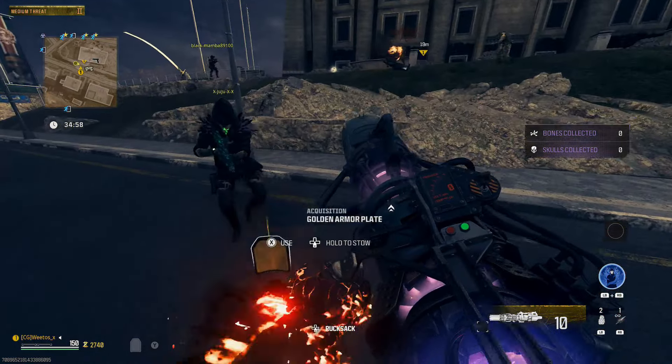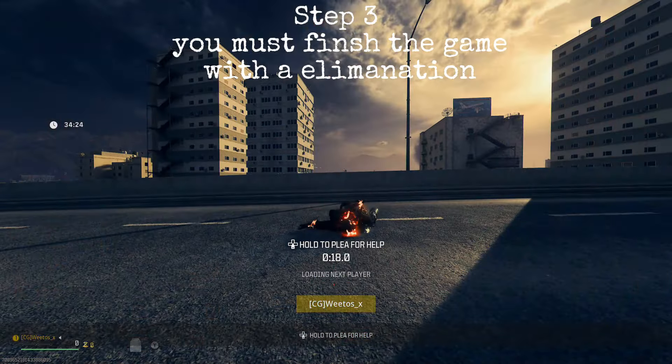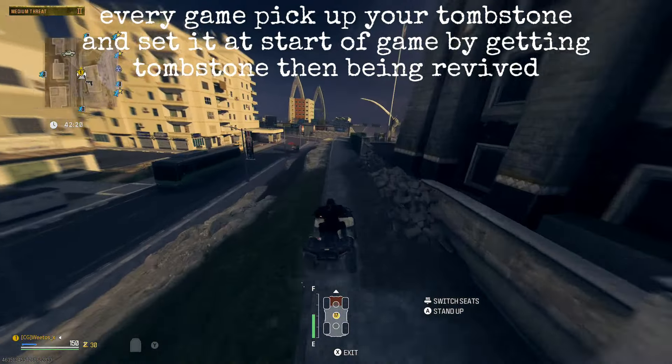The way this works is you have to do this at the start of every single game. To end the game you're going to have to get a squad elimination. If you don't get an elimination this won't work — you will not have a tombstone. So make sure you get an elimination.